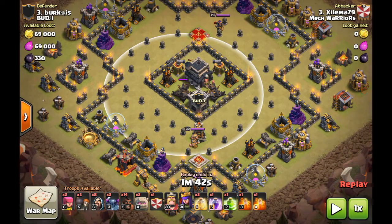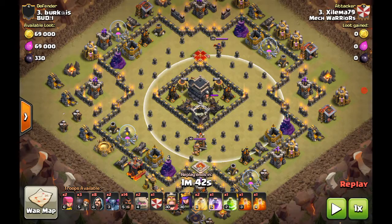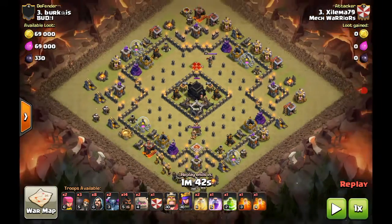The hogs actually go in there and just wreck this X-Bow right here. This X-Bow is useless — as you can see, it's not protecting any defense, it's just protecting incoming troops once they get in the middle or close to the middle.